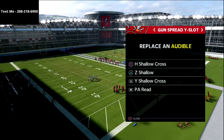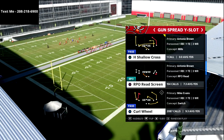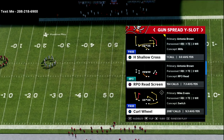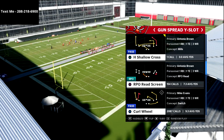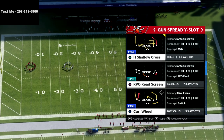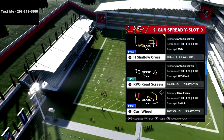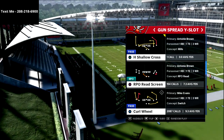We're going to come out and play curl wheel, and I've set all these different shallow crossing concepts to discuss. I also want to let you know we have a full air raid offensive guide available - it's my favorite offense I've ever run in Madden. It's mirrored after the air raid that Hal Mumme and Mike Leach made famous. If you want to learn how to run it in Madden, the guide is in the description.